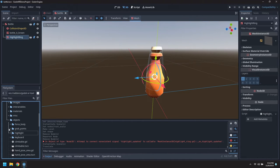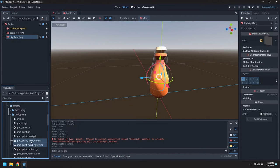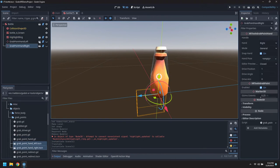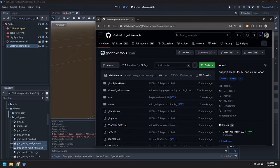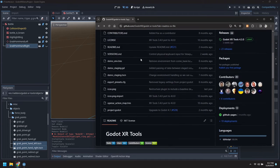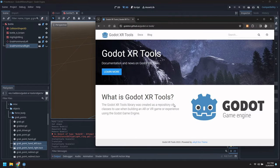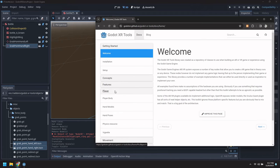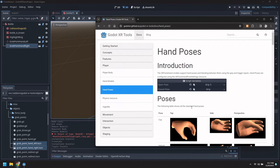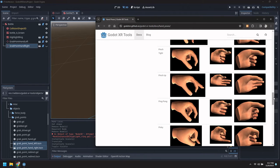So let's give ourselves some grab points - grab point hand left and hand right. Bring those in and let's make them visible. They're not in the right position and they also don't have a good pose. So if we go to the Godot XR Tools GitHub page, there's a link to the website. Bring up the documents under player - there's hand poses. A large list of standard hand poses that come with Godot XR Tools.